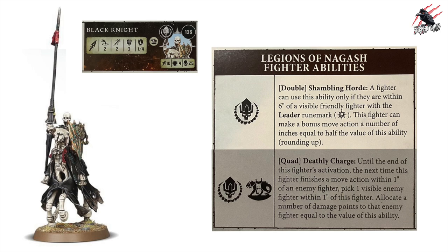Because he's part of the Legions of Nagash, he can use the Double Shambling Horde. But the specific ability from the Mount Rue Mark is a quad called Deathly Charge: until the end of this fighter's activation, the next time this fighter finishes a move action within 1 inch of an enemy fighter, pick 1 visible enemy fighter within 1 inch and allocate damage points equal to the value of this ability. It's a nice way to deal instant damage, but for a quad it's pretty expensive — this isn't one of the better ones.